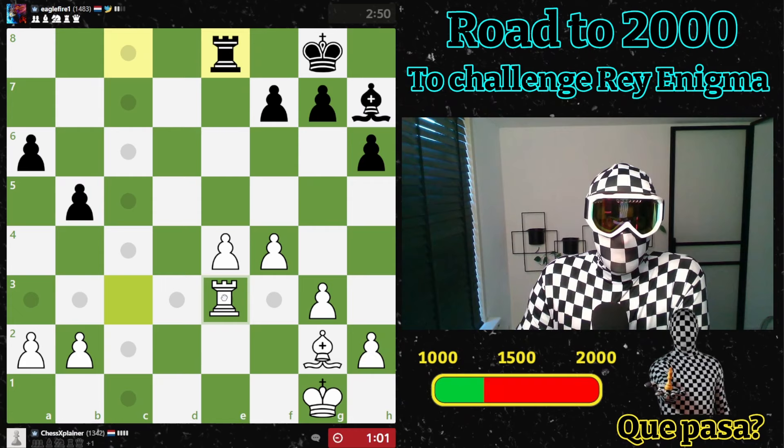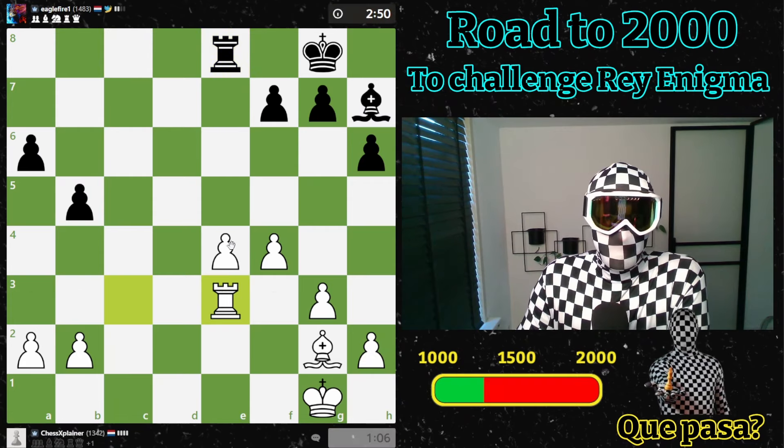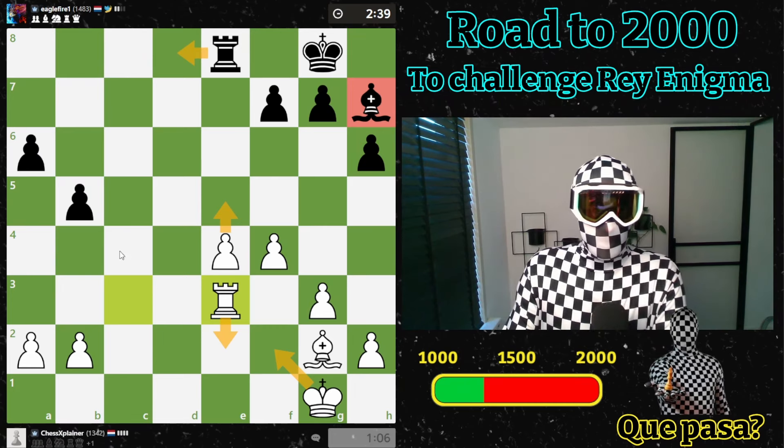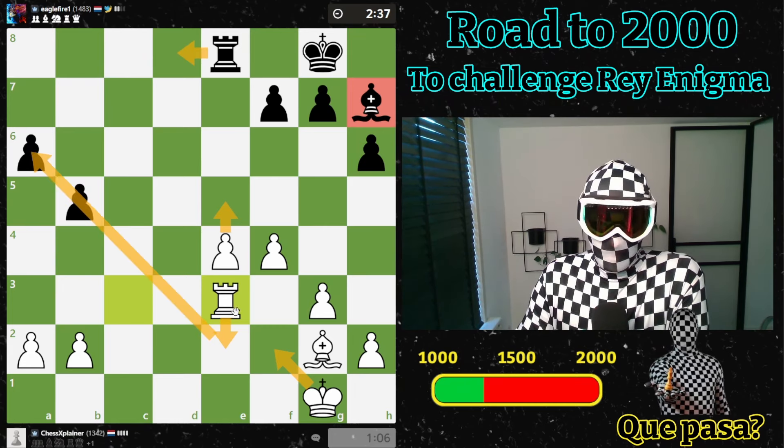He goes here, defend. Maybe I should have gone here, but I like to keep this bishop out of the game. If here, I can bring the king, rook here, and my king will go to this side of the board. That should be an easy win for me.